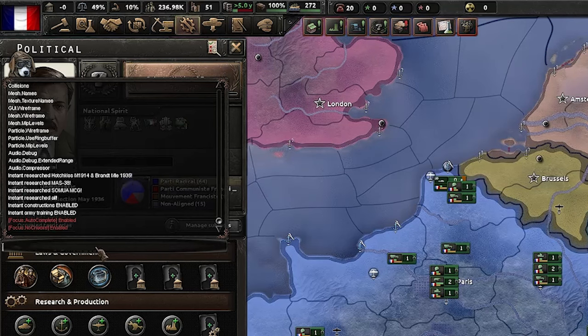The prevent_operative_detection command is toggleable, so running it again will reverse it. The next command is 'delete_all_units', which uses the nation tag — so typing 'delete_all_units FRA' for France will delete all army units belonging to France. Running the game you can see all the units disappear — they've all been deleted.